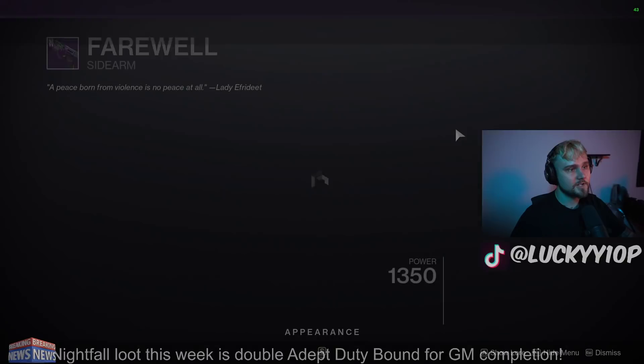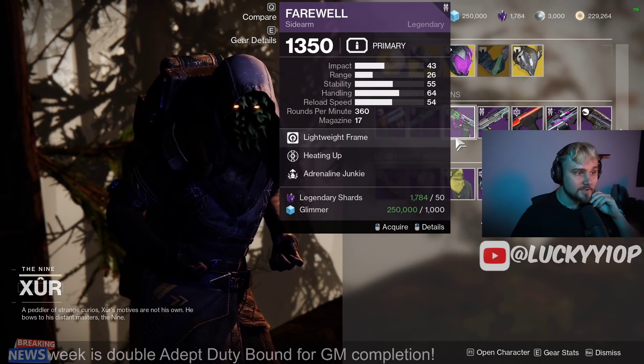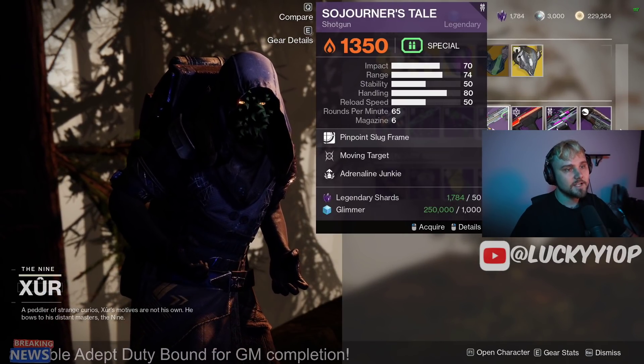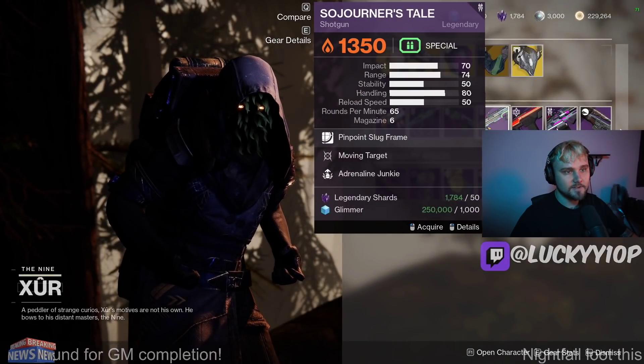Then we have the Farewell with Heating Up and Adrenaline Junkie — not a very good roll, and we're definitely not rocking sidearms in PvE in the current sandbox. Next up we have the Sojourner's Tale with Moving Target and Adrenaline Junkie. Unfortunately, this is a really good slug, but this roll is not it.